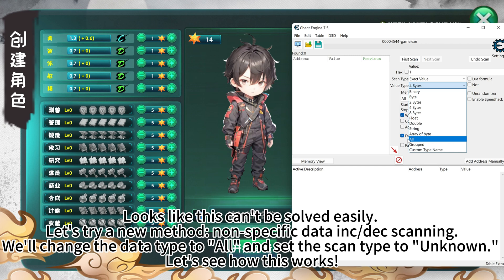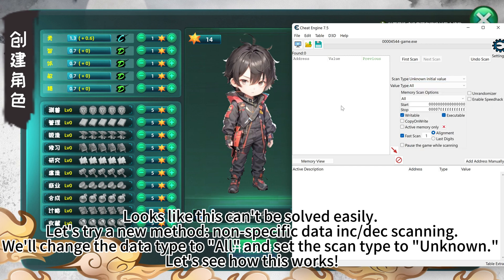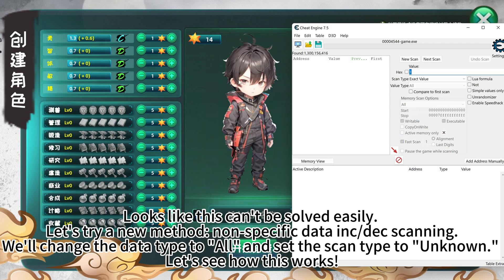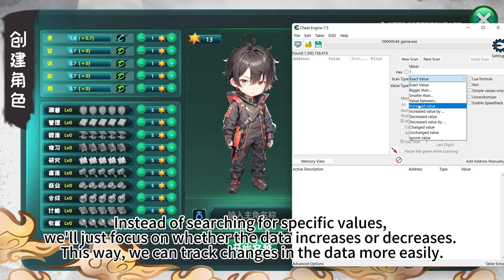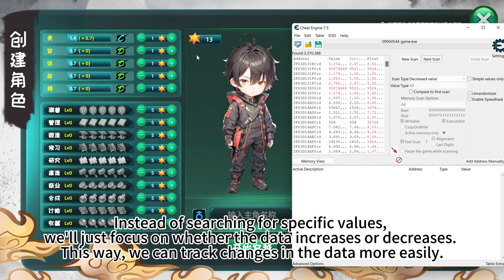Looks like this can't be solved easily. Let's try a new method: non-specific data scanning. We'll change the data type to all and set the scan type to unknown. Instead of searching for specific values, we'll just focus on whether the data increases or decreases. This way, we can track changes in the data more easily.